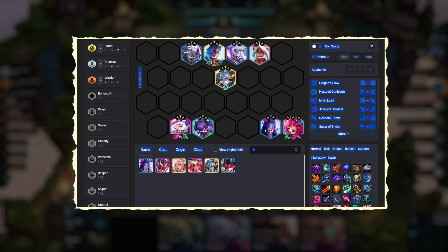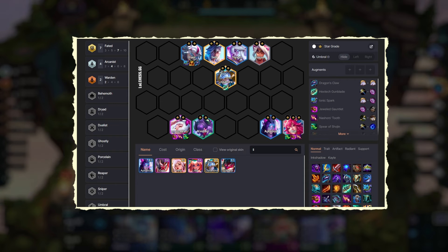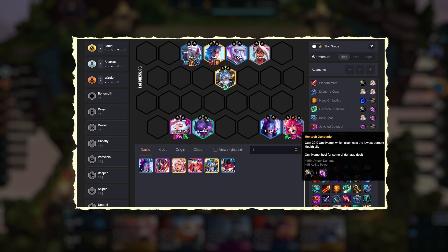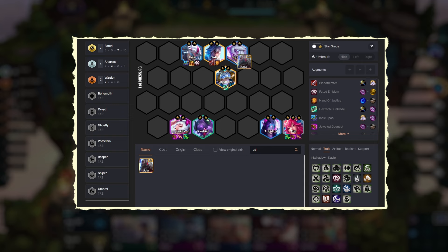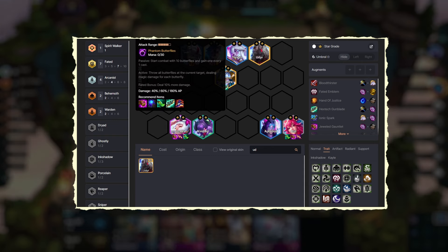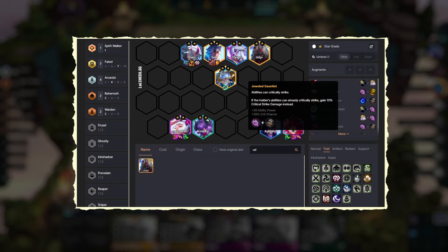Excessive items can be given to Lissandra. Lillia can also be our tank item holder. Any AD-oriented vamp-based items such as Bloodthirster or Hand of Justice are also good choices for Sett. If we get a Fated Emblem, it has to be given to Lillia. Then we can add Udyr instead of Yasuo. If we don't go for a max Ahri, then we can simply swap the items to either Syndra or Lissandra, making this more comfortable.